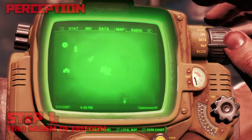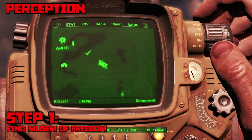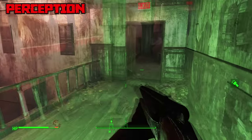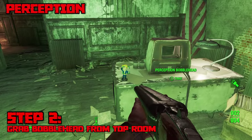Next up is the Perception bobblehead, and fortunately this one's actually pretty easy to find. First you need to find the Museum of Freedom, which is pretty much just directly southeast of Vault 111. Navigate to the top room where you will see Preston Garvey, and on a desk in the back you'll find the Perception bobblehead.